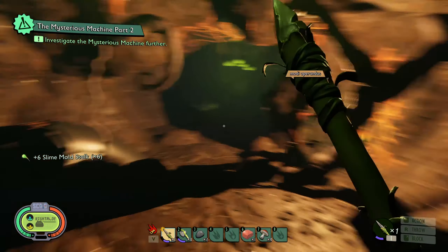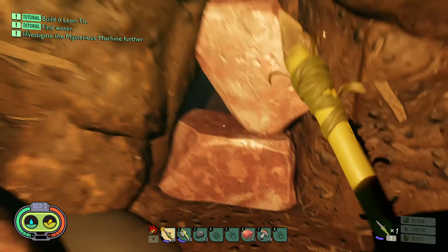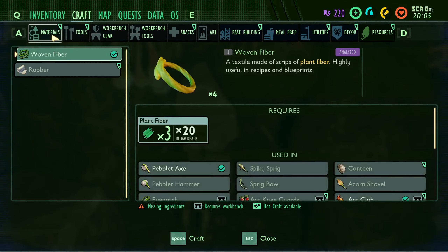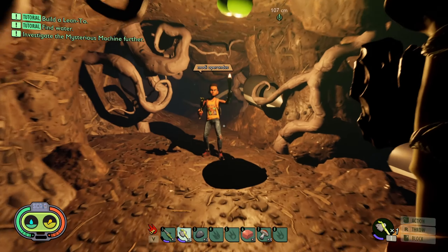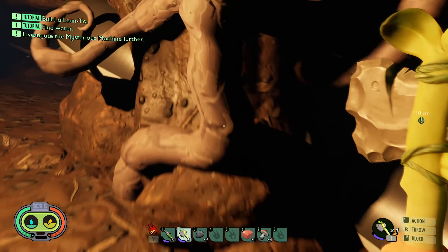Let's get the mysterious machine further. That should take care of things then. Quartzite. We need something bigger, like a hammer. You need peblets for that. I've got two peblets. Do you have two peblets? Peblet hammer — yeah, I can make this. I can make one.